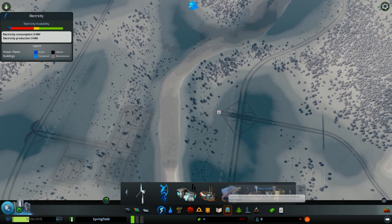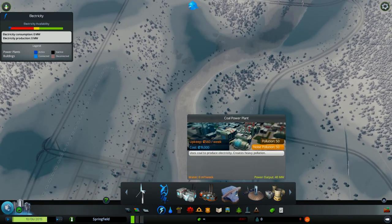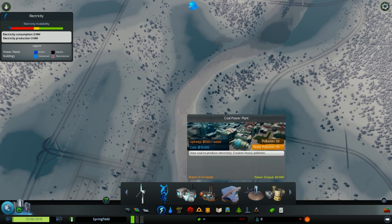The third option is the coal power plant. In the early game it's the best option in terms of cost versus energy: you pay 20,000 money and get 40 megawatts, which is extremely good. But for the long run it's not ideal — another downside is the pollution, which you really don't want.